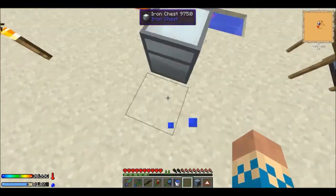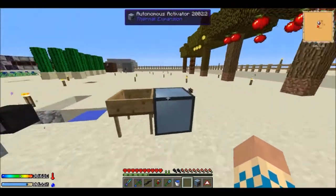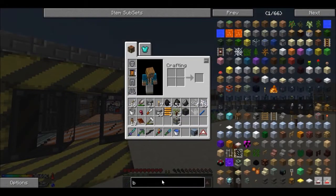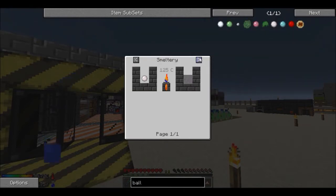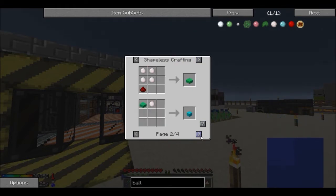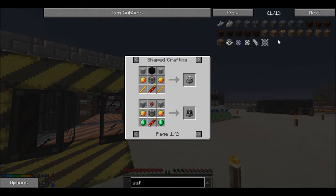With two autonomous activators, we can have one doing the collecting — grabbing gravel — and then have this vacuum hopper with an item duct connected over to the second one, with the duct whitelisting gravel so it only takes gravel out and sends it in. That's what I'll probably do. I also want to make a sawmill, because with a sawmill I can get balls of glue.